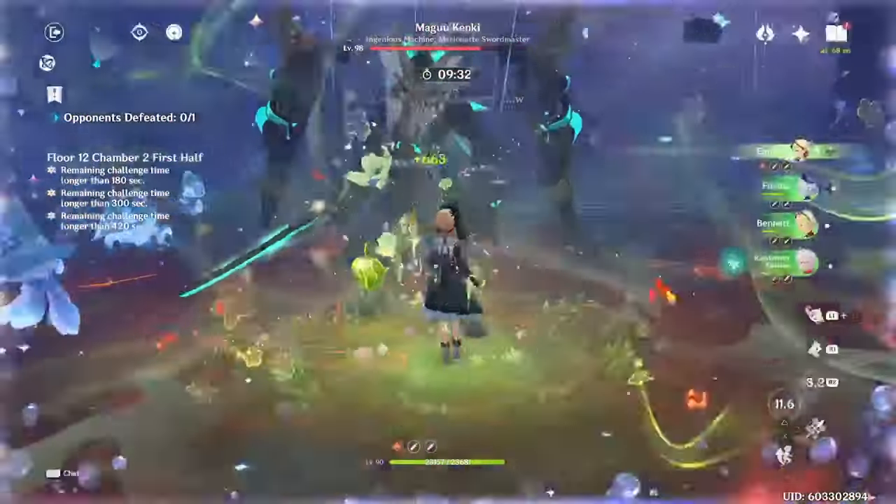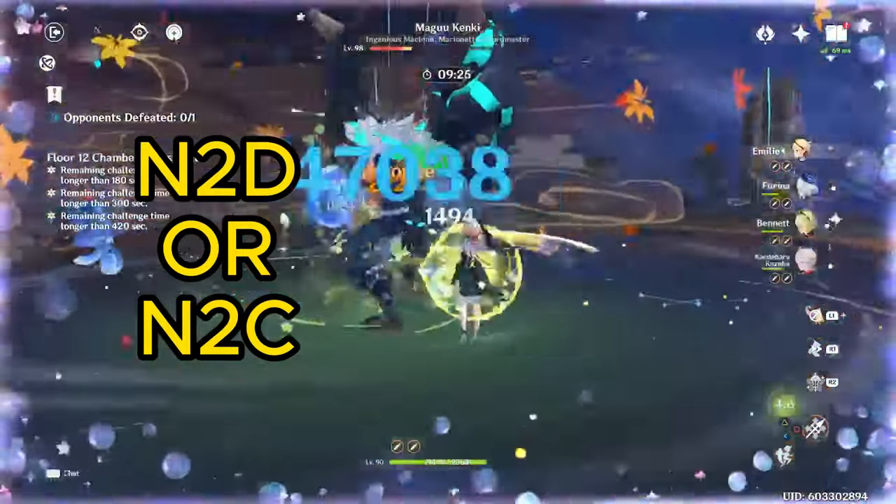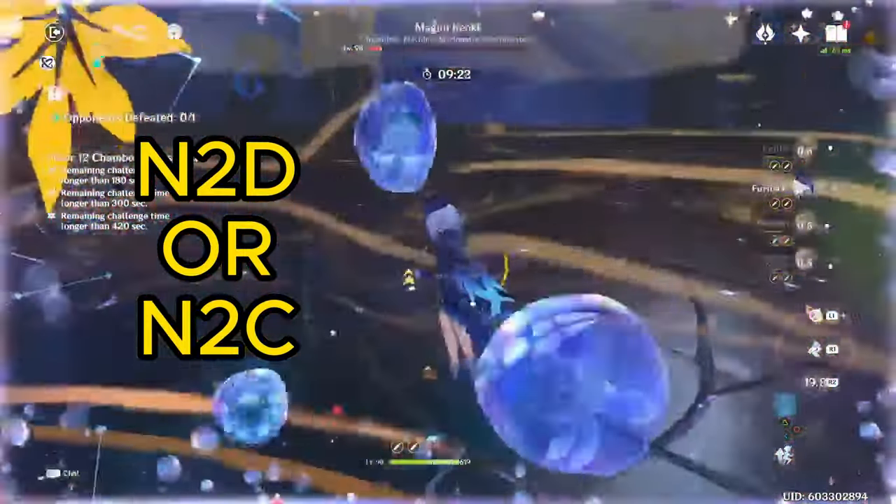For on-field DPS Emily, her normal attacks are a 4-hit combo, but the 3rd and 4th hits are extremely slow, so I recommend doing either N2D or N2C.